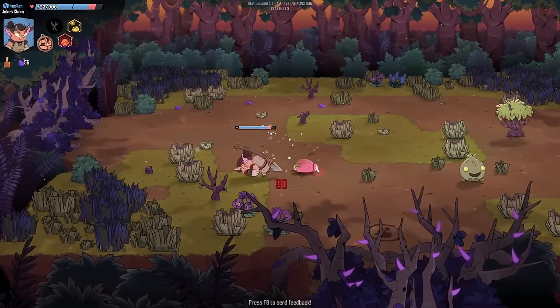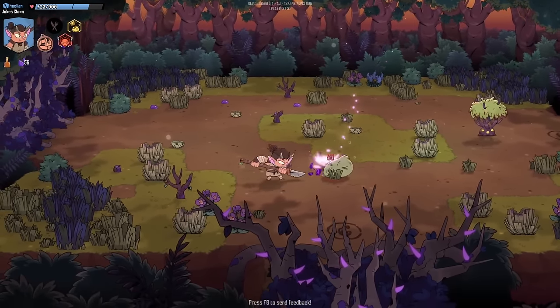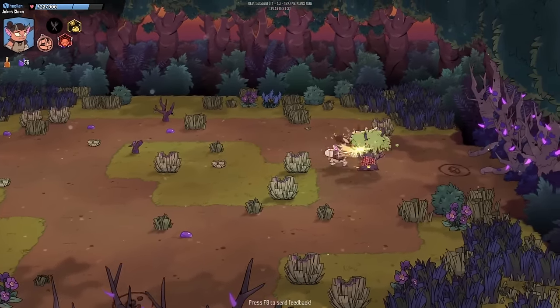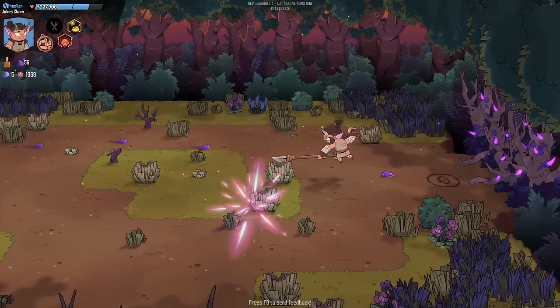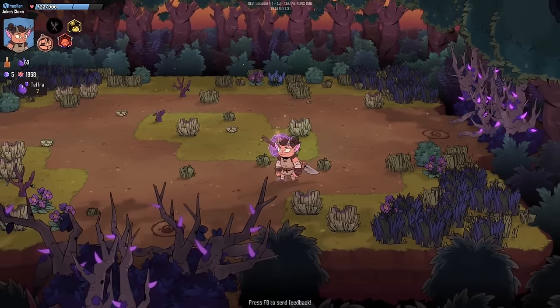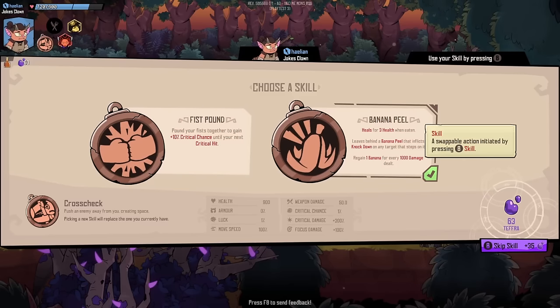We do have a potion in our inventory already, and we can refill that potion if we ever have to use it. We're now selecting a skill — this is a bit different, I don't think I've seen this before. One option: pound your fists together to gain 10% critical chance until your next crit hit. The other is a banana that heals for three health when eaten, leaves a banana peel inflicting knockdown on targets that step on it, and you regain one banana for every 1,000 damage dealt.